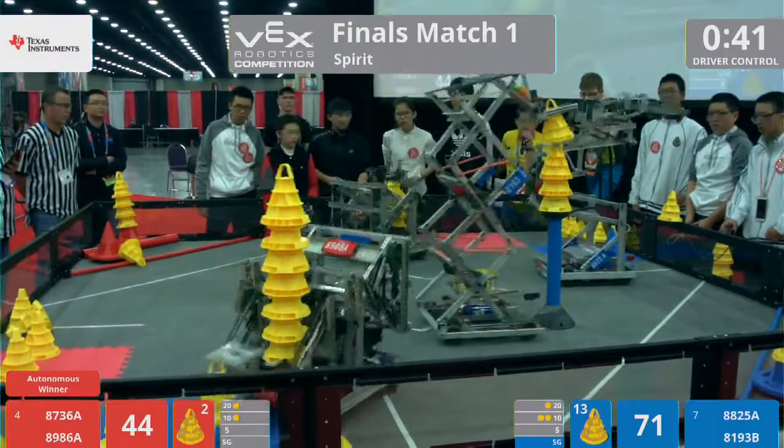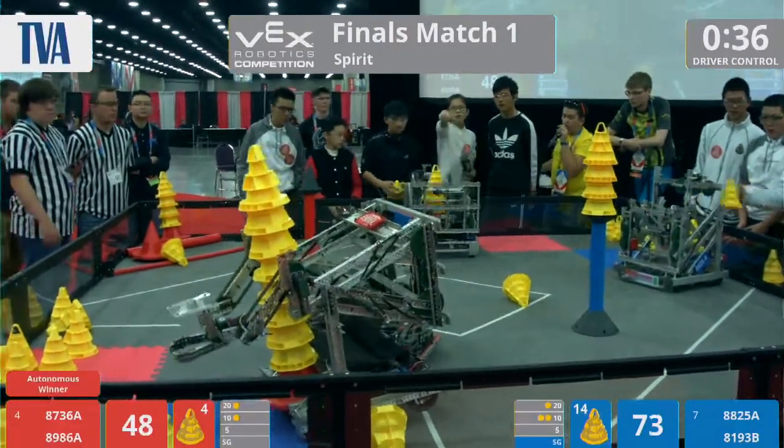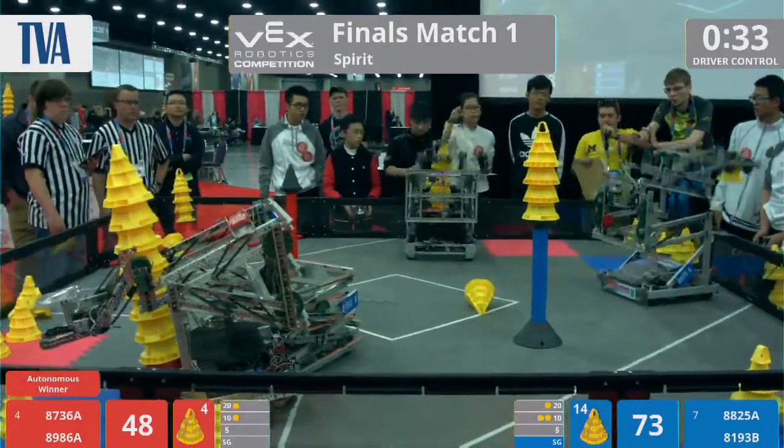Over on the red side, 8736A actually transfers some of those cones all the way, reaching over and grabbing them on top of that 20-point goal. They're going to capture a five-high stack bonus in the process.